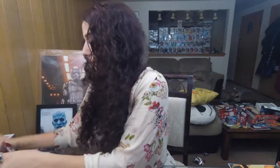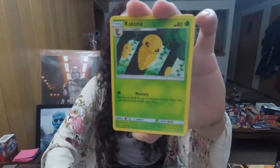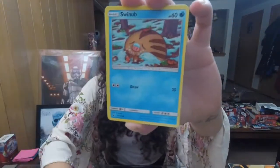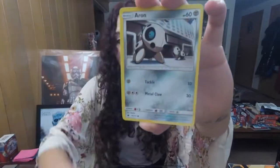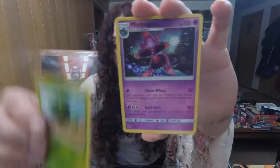Going on to the twelfth pack. I don't want to call the pack number — just as long as we're opening them and having fun. We got a Fire Energy, the Devoured Stadium, Gastrodon, Kakuna, Cacnea, Swirlix, Mankey, Aeron, Cacnea, Mismagius the rare. Let's see how many we have left — nine packs to go, guys.